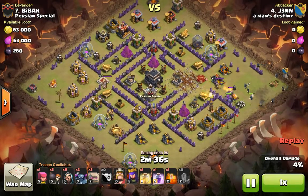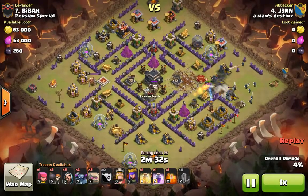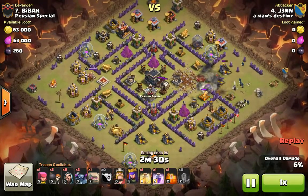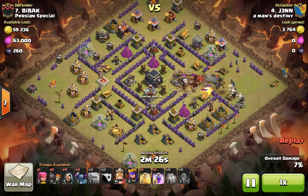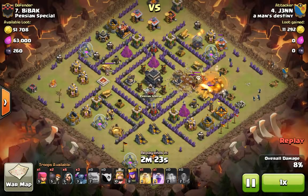Here's the max golem — drop a couple wizards. The reason we drop a couple at a time is just in case there's a bomb there. A giant bomb took out one wizard, but if all those wizards were grouped together they would have all been taken out, and that would have hurt this attack a lot. Here go the rest of the golems to tank.